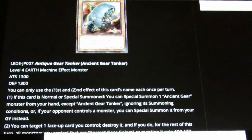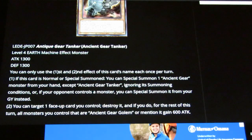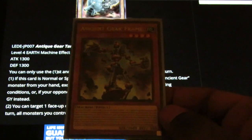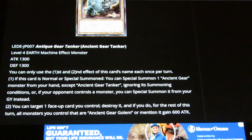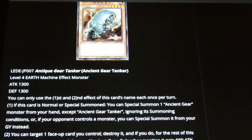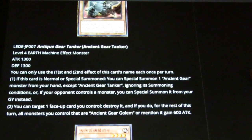You can target one face-up card you control, destroy it, and if you do, for the rest of this turn all monsters you control that are Ancient Gear Golem or mention it gain 600 attack. So that's a boost for Ancient Gear Golem, a boost for Dark Golem, and since Ancient Gear Frame mentions Ancient Gear Golem, it goes from 1600 to 2200 for the turn — that's not bad. They had to make Ancient Gear Soldier look cool. When he does the Akira Slide, have him facing to the right so the arm is ready to dump on people.